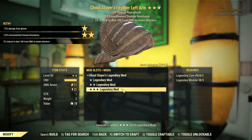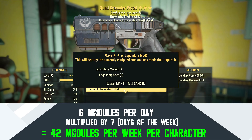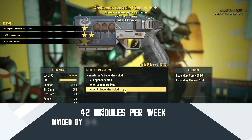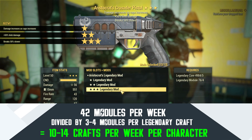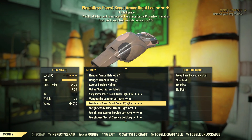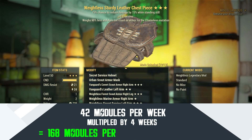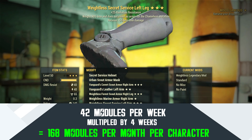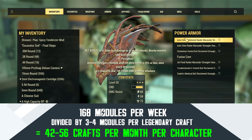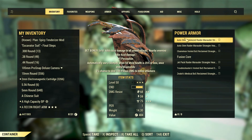It gets even worse if you look further. Per week, you can unlock a maximum of 42 modules per character — considering you need 3 to 4 modules per 3-star crafting, that equals 10 to 14 crafts per week. Per month, you can get about 168 modules if you don't skip any day, which equals a maximum of 56 crafts of 3 stars every month. About 50 crafts per 30 days.